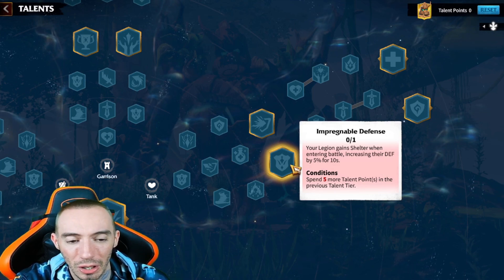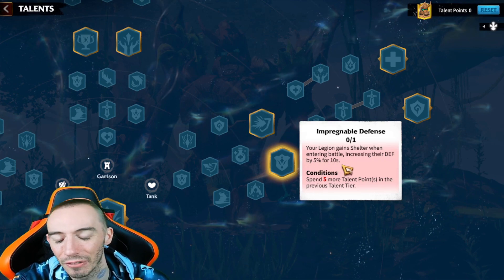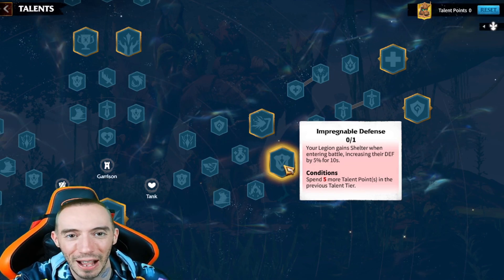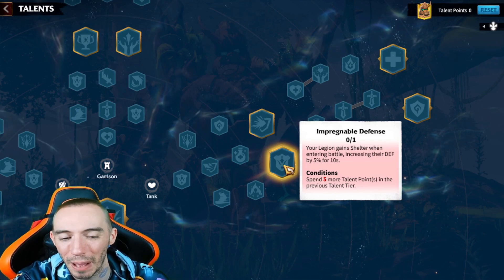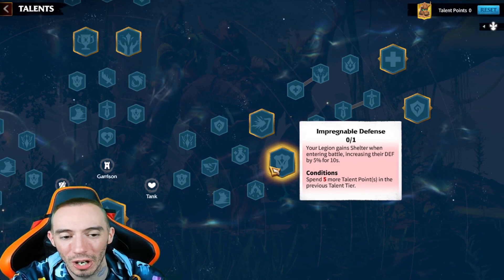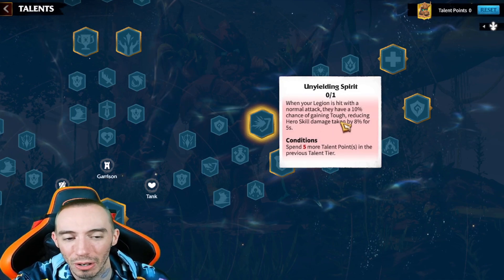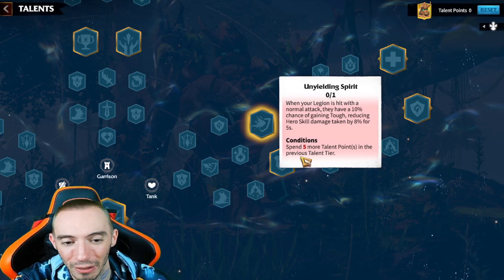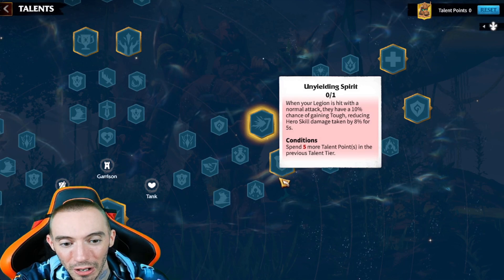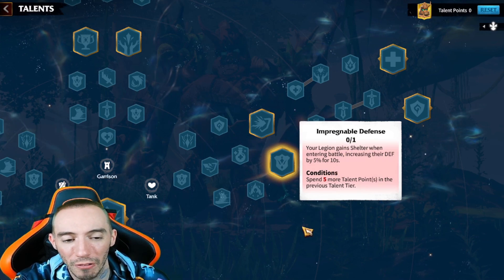Unyielding Spirit: when our legion is hit with a normal attack we have a chance to gain tough, reducing skill damage taken by eight percent for five seconds. The downside is it's only ten percent chance - fairly low. But depending on the battle length this should trigger at least once or twice. The other option, Impenetrable Defense, is guaranteed: when our legion enters battle we immediately get five percent increased defense for 10 seconds, but after that it's useless since it only triggers once. I'm going with Impenetrable Defense for that huge push of extra defense right away.